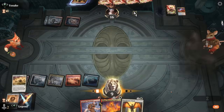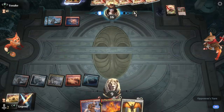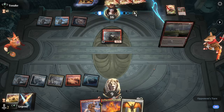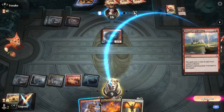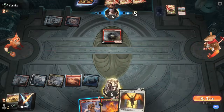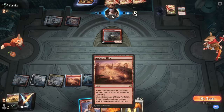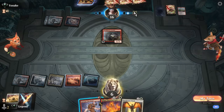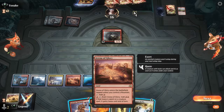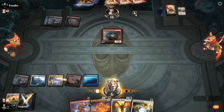We have to Wrath now for X equals two, leaving up Discharge for a haste creature, then pay two energy. We're hoping the opponent taps out again so we can get Phlage down. The opponent didn't use Amulet — they wanted to hold their energy or missed that interaction. An Arcanist into Wizard's Lightning — that happens. The opponent has tapped out, so we can go Thrall plus Phlage. With Arena of Glory giving Phlage haste we're probably fine to just play it.